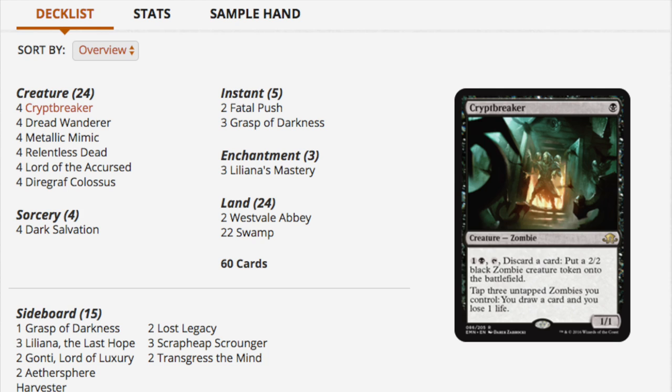Relentless Dead — looking at the decklist — you don't really need it. I'm sure you can replace it with another two-drop. The white version of the deck runs a one-white one-black card where whenever you play a zombie your opponent loses one life and you gain one life. You could substitute that, though you'd need to add some dual lands, which gets expensive with the black-white fast lands.